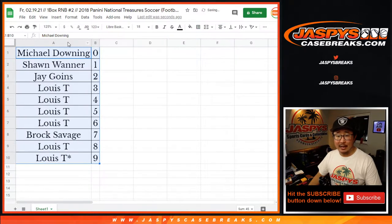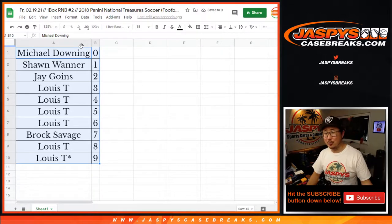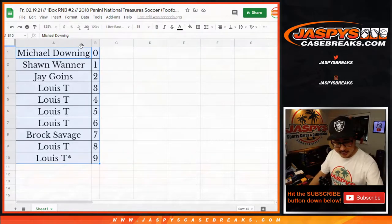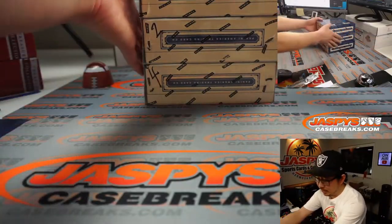All right, let's group these alphabetically and order them numerically by number. I don't think there's going to be any trades, but let's have a short trade window while I figure out which box we're going to do.